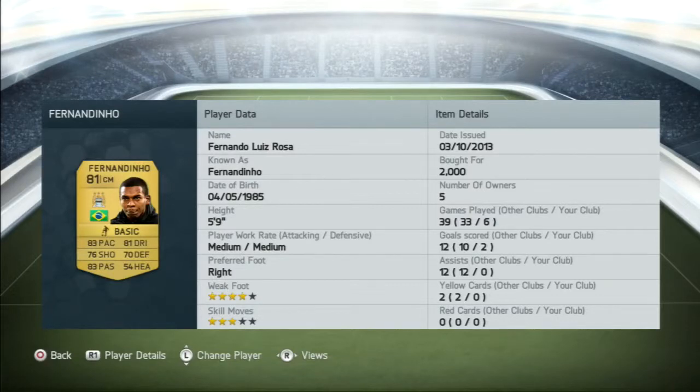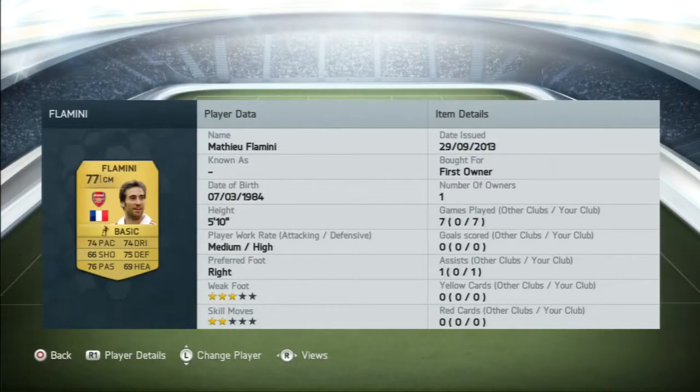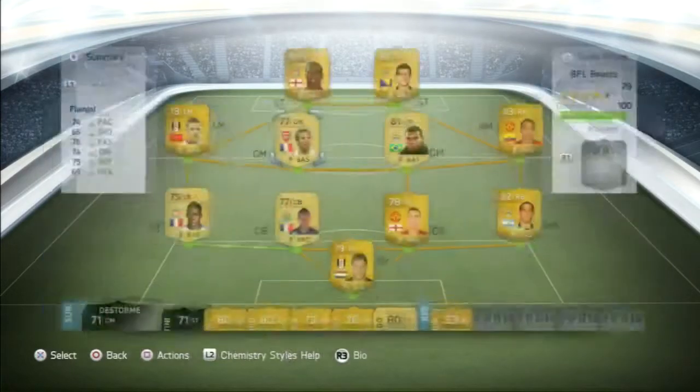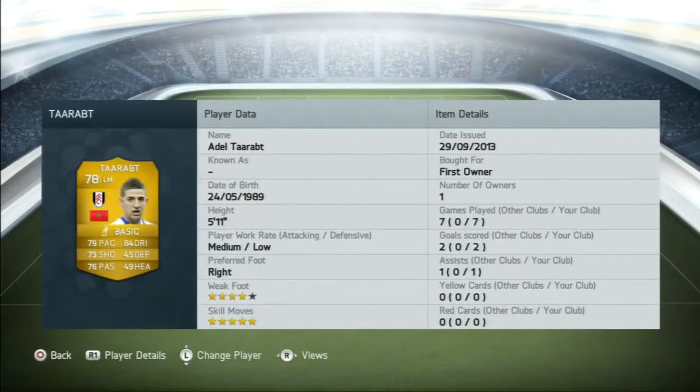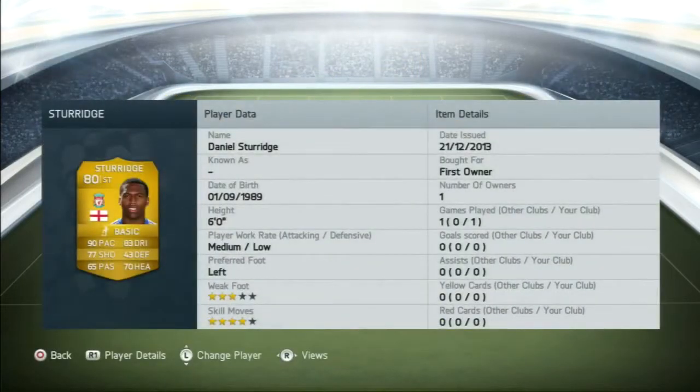Now Fernandinho, which I picked up for 2k — 83 pace or something like that, not too bad. Now Flamini, which I just found in a pack. And I have Adel Tarrabt who I also found in a pack — his skill moves are great and he's nearly got four-star weak foot, four star, he's got full skills.